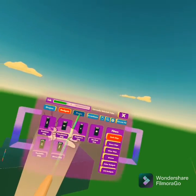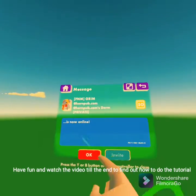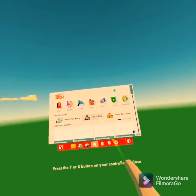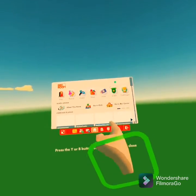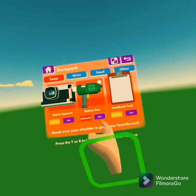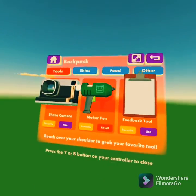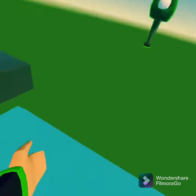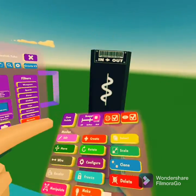All you have to do to get your maker pen is go to your backpack — that should be right there — and click Maker Pen. You can also favorite it; that will make it so you can pick it up from your back. Once you're on your maker pen, click Create.